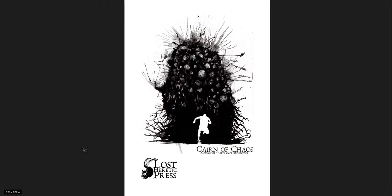The Cairn of Chaos is eight pages. The Unearned Halls is also eight pages. The Cursed Library is 16 pages, so it's a little longer. It won't take too long to go through all three of these. I'll put links below to where you can get them.